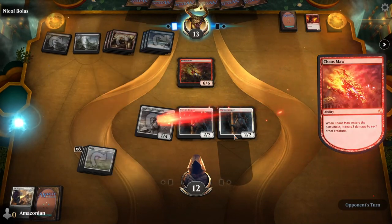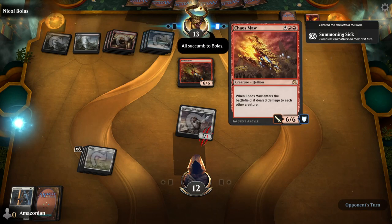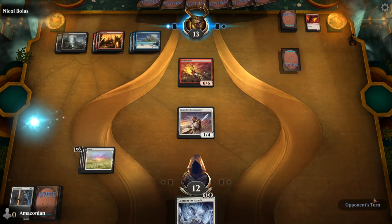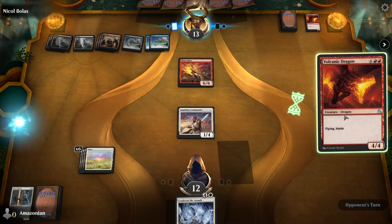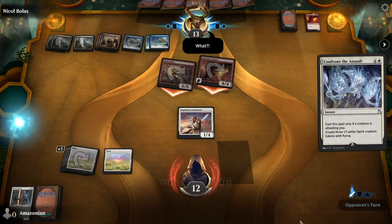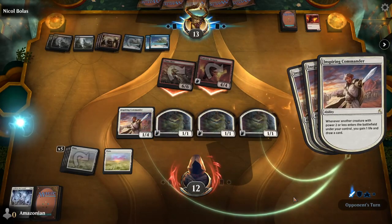But these Shrine Keepers you played are not going to be long for this battlefield, because Nicol Bolas has cast Chaos Maw, which is going to deal three damage to each other creature. On your turn, just pass through — don't attack — and wait for the Chaos Maw and Volcanic Dragon to attack you. When they attack you, cast Confront the Assault. This will make three creatures for you, and also gain you three life and draw you three cards.